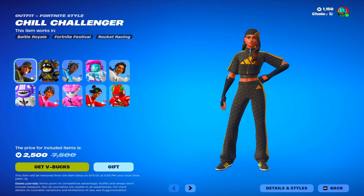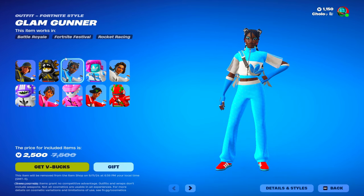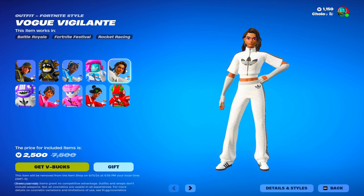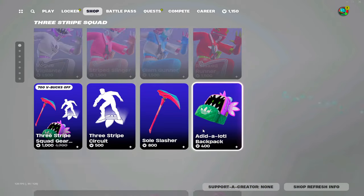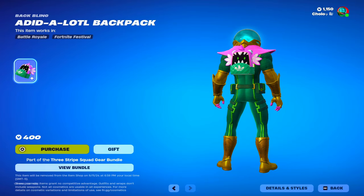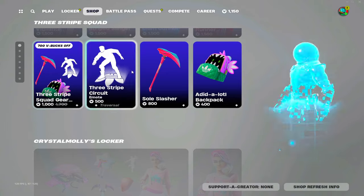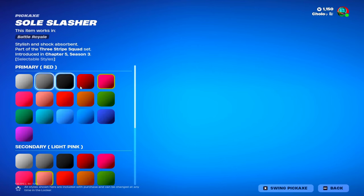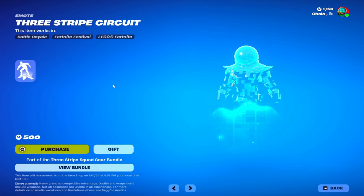We have the Chill Challenger and the Glam Gunner, the Vogue Vigilante, the Relaxed Runner, and the Stripped Slinger. We also have the Adidas Lotto backpack with different symbols and different colors, and the Soul Slasher pickaxe with three styles.